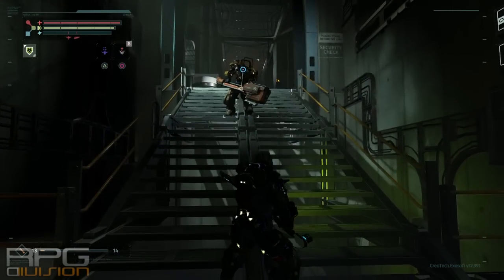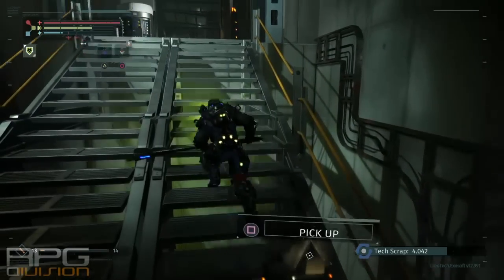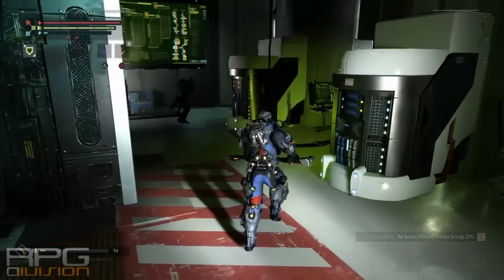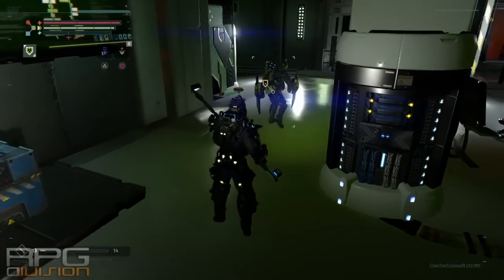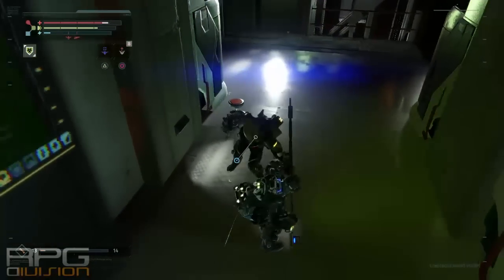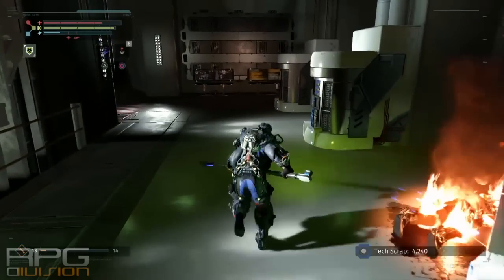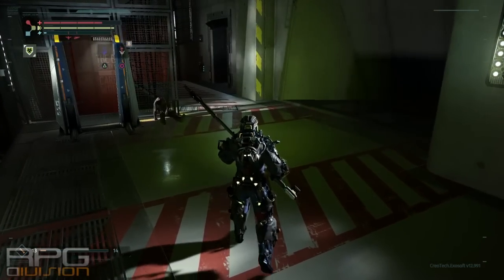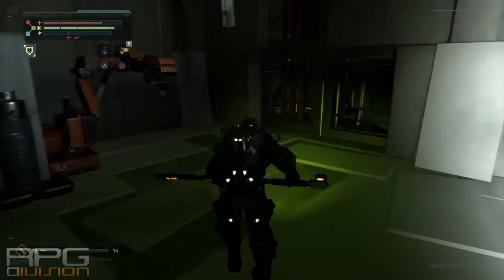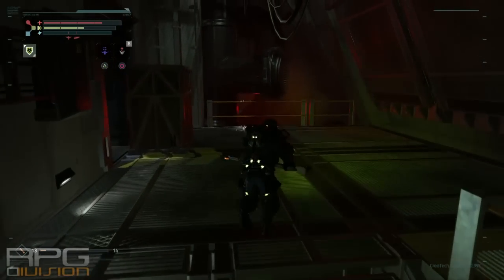There are two paths: one is a dead end that will get you an implant and a robot fight, and one is towards the shortcut and the boss. Here is another Scarab enemy — I think Scarab is the only medium armor you can find at this point in the game. Try to always search areas a bit, walk around, have fun. Here is the dead end where you can get an implant — try to walk in slowly and do the attack. I died here so I rushed in to pick up my scraps.